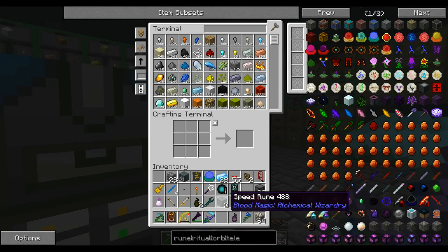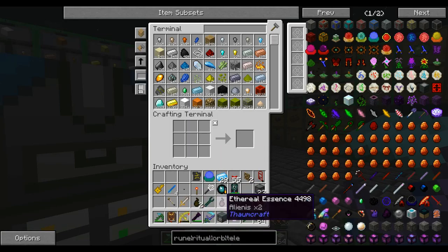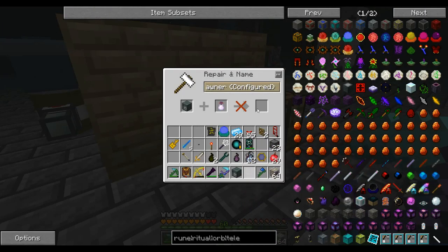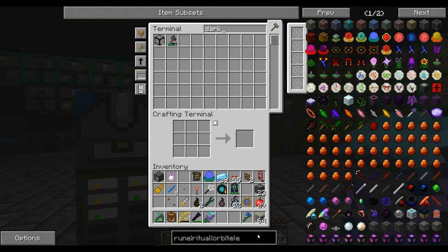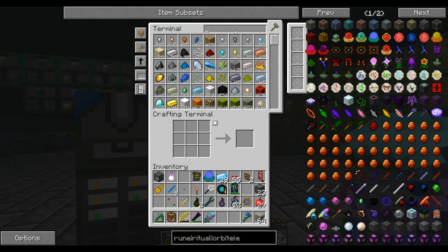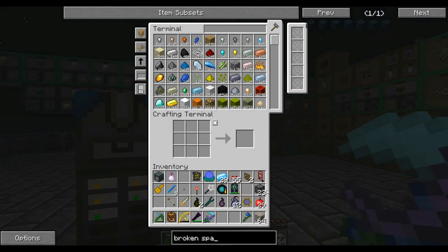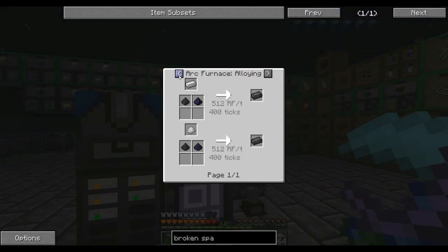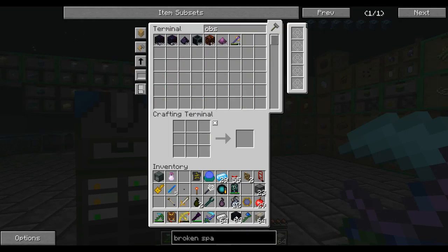I'm going to get rid of those speed runes. We've got a powered spawner and our soul vial. For the powered spawner I need a broken spawner, dark steel, iron, obsidian, and coal. I don't think I have any dark steel — no, I do not. I need iron, obsidian, and silicon — or is it coal? Let me check: broken spawner, dark steel, iron, obsidian, and coal. Coal's not a problem. Let's do a fair whack of that and get it started.